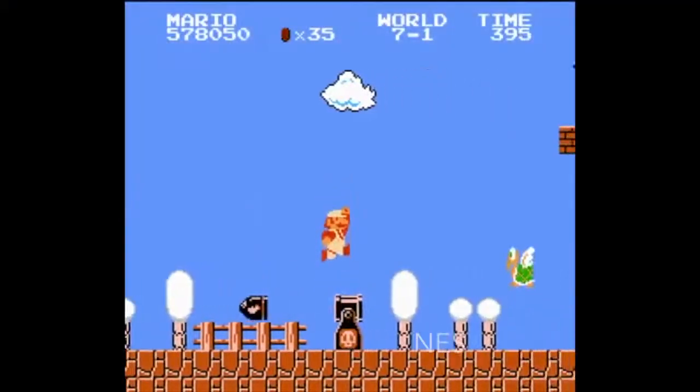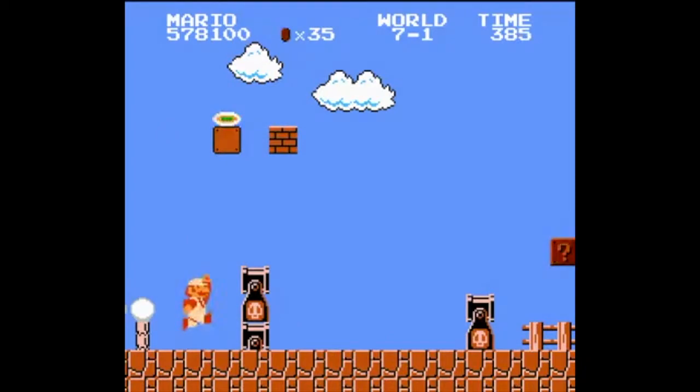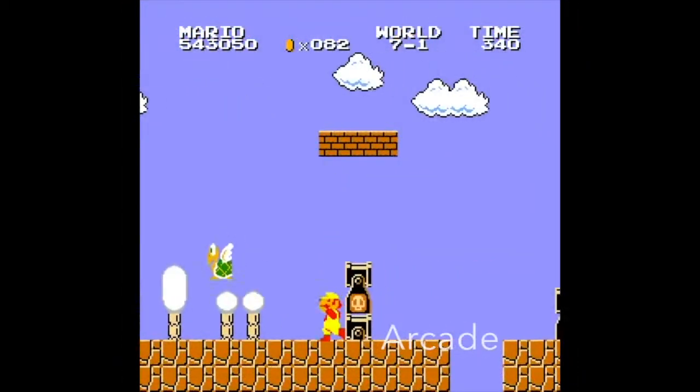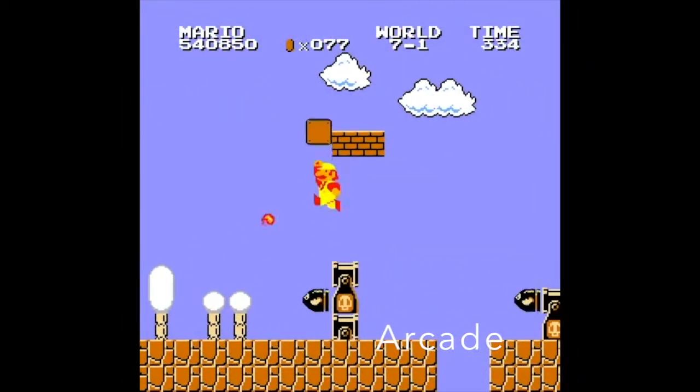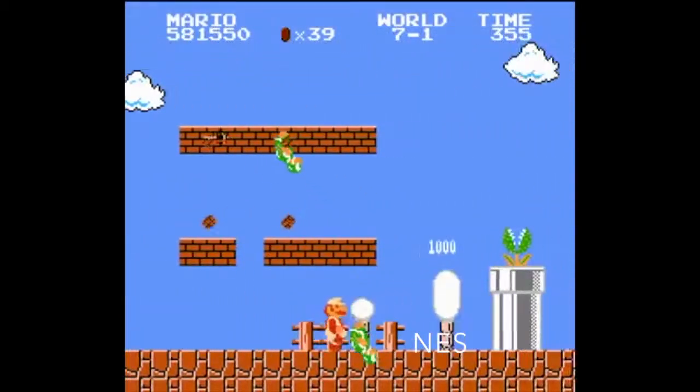In World 7-1, we start here with these three bullet bill cannons. Next up are these two rows of bricks, occupied by a couple of Hammer Brothers.